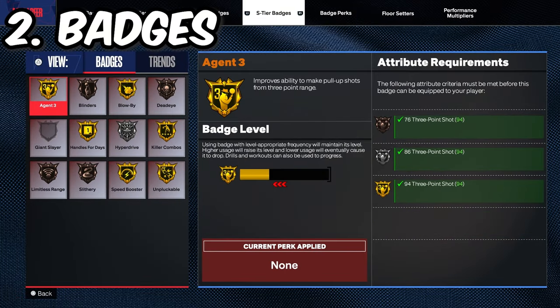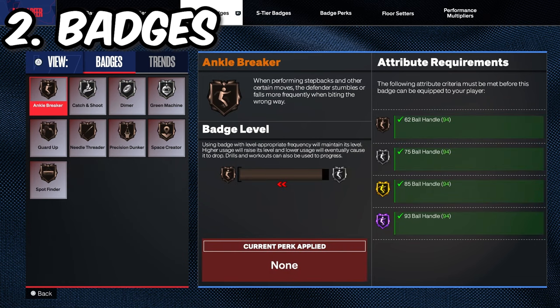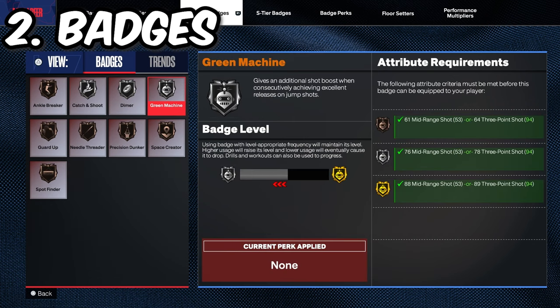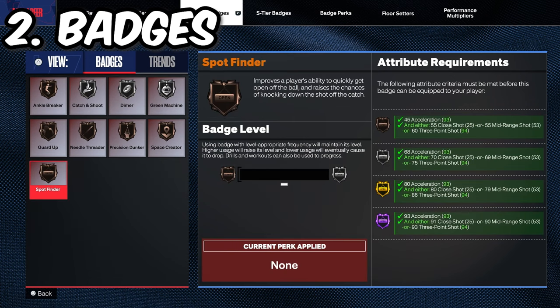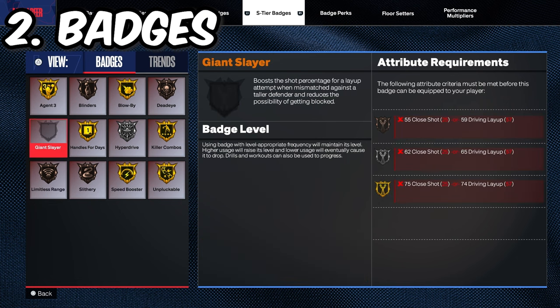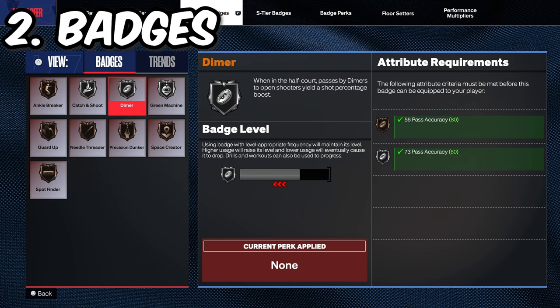Next are your badges. You want to make sure before you go out to the rec or park, whatever it may be, you have a decent amount of badges. If you're a guard, you want to make sure you have stuff like open looks. Catch and shoot is important for all builds. Green machine is also another good one. Spot finder is a good one as well. For all guards, agent three is the best shooting badge in the game still this year. Limitless range is still good. Deadeye is good too. For the most part, you want to make sure that you max out these badges.